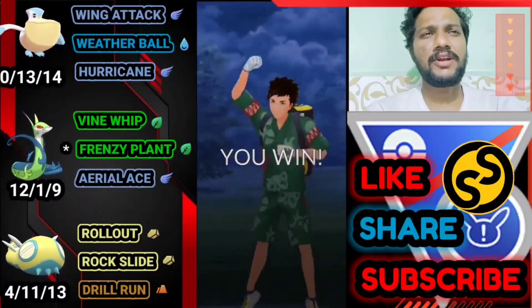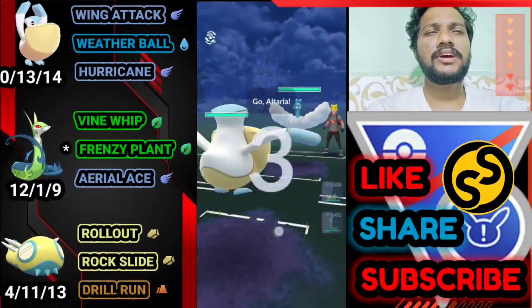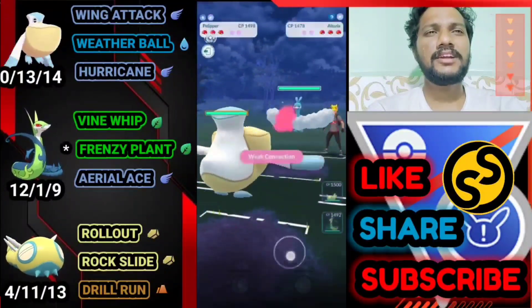Pelipper versus Altaria — again a bad start. It's trying to gain energy for Hurricane.